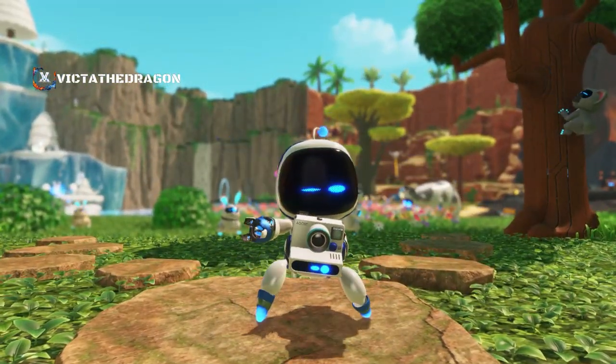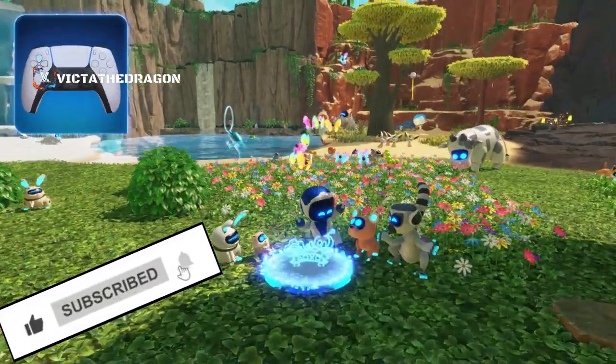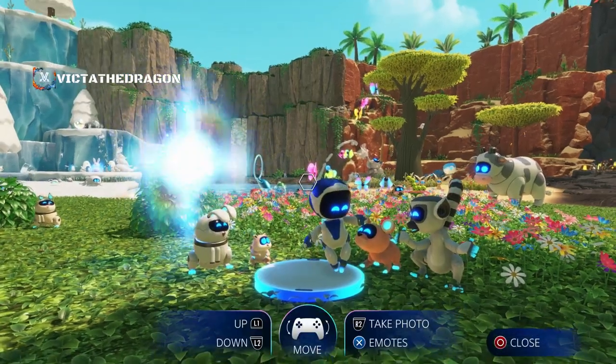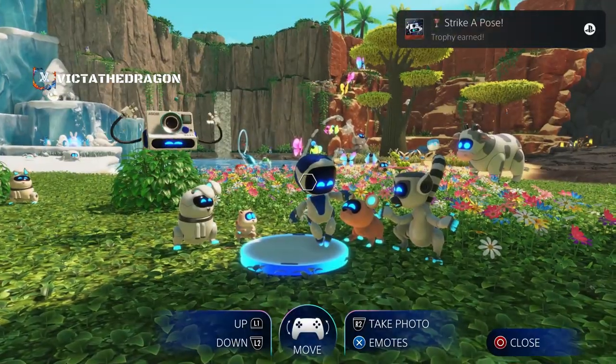If you come into the safari here, you've got to get a photo camera. And then once you've got this, simply go into the photo spots. Then you're going to press up on the D-pad and then press R2.